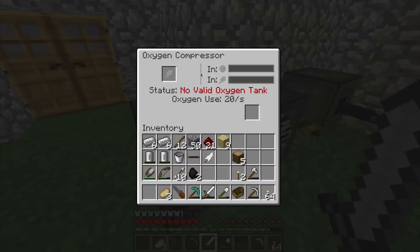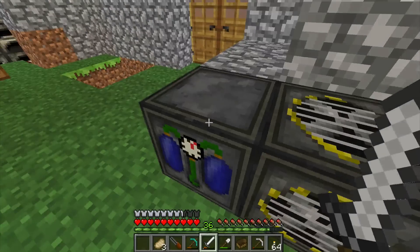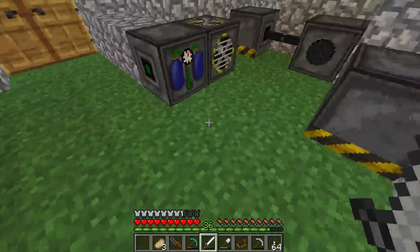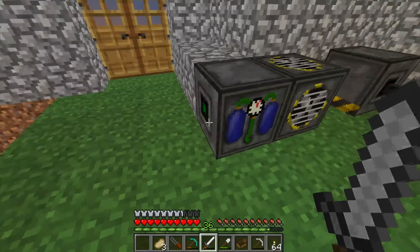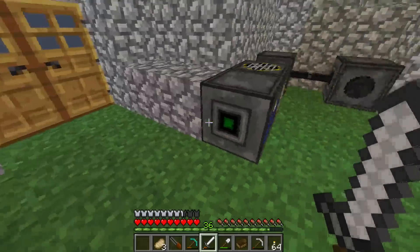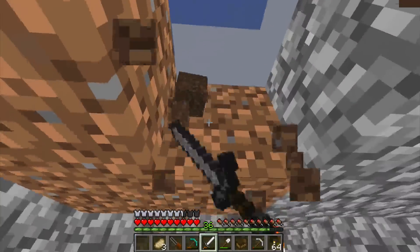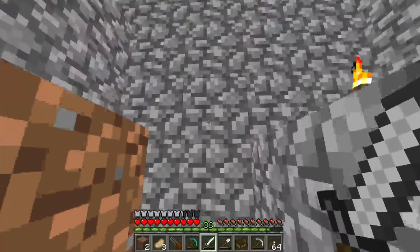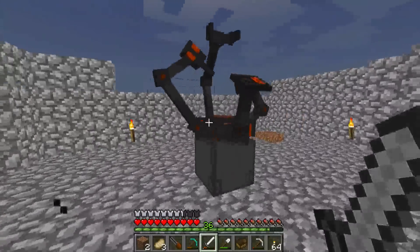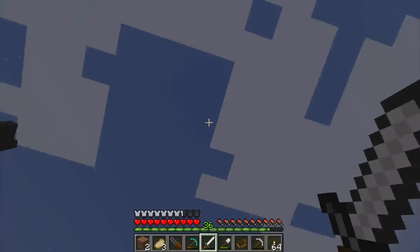Over here we've got the oxygen compressor and the oxygen collector. I don't know if they're hooked up right, but I think I need another coal generator and some more wiring. Once that's all up and running, we'll be able to build the oxygen tanks we need to fit to our space suit. And then, as you have already seen — I've got Skype going on in the background — we've got this majestic huge thing here, which is going to build the rocket necessary to propel us to the moon!